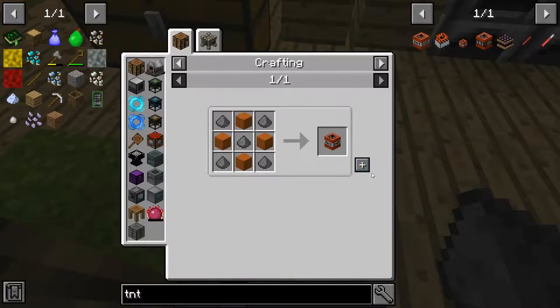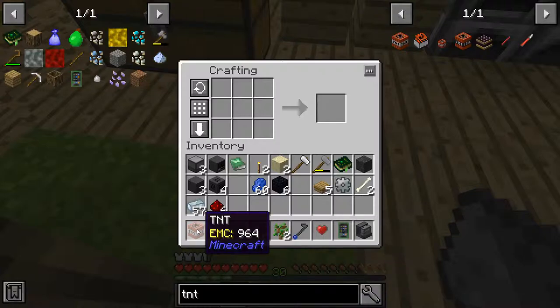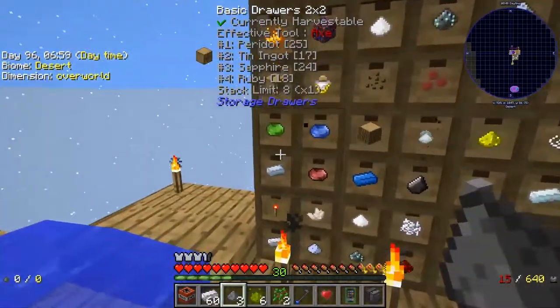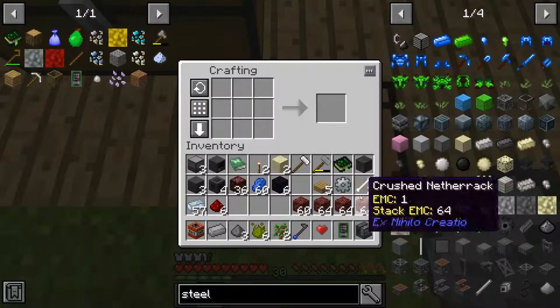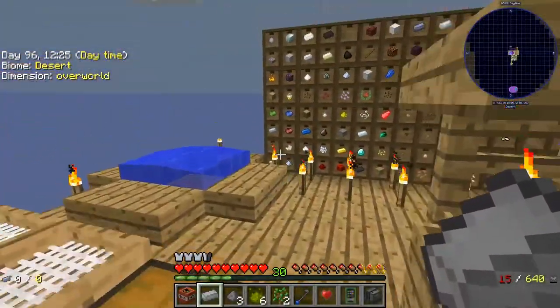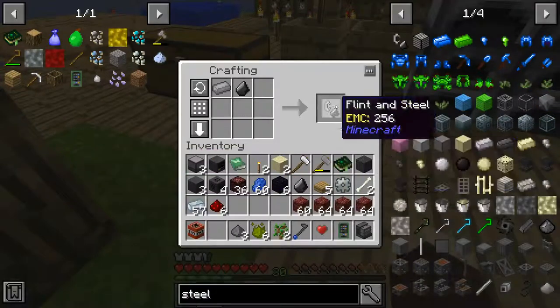So let's make some TNT. Now I have iron. I also need to figure out where I can do this, and I think the answer is practically nowhere. The other thing that's necessary is a flint and steel - here's the stuff to make one. That still doesn't solve the issue of where I'm actually going to be using this. Now we have a flint and steel.